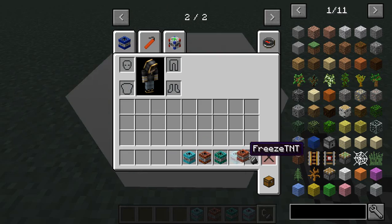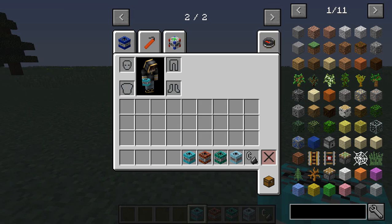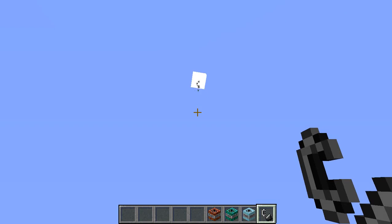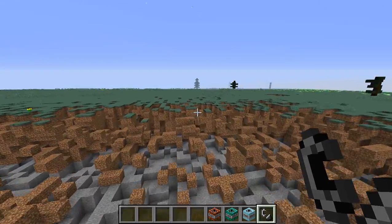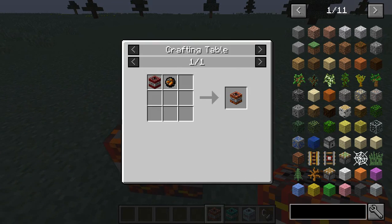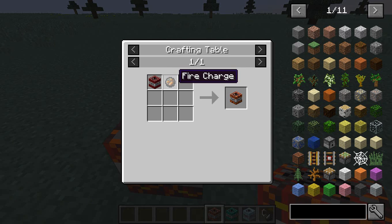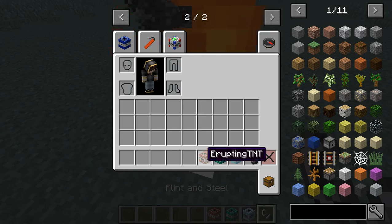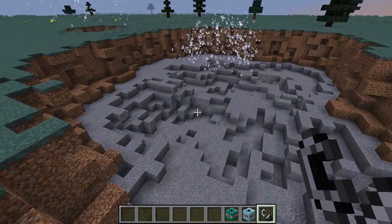Multiplying TNT — you need bone meal, made by putting bones in the crafting table, four gold, a x5 TNT, and bone meal to make the Multiplying TNT. So here we go. That wasn't very multiplying. Cubic TNT — you need cobblestone around a x5 TNT to make the Cubic TNT. Cool, it just makes like a little cube around you. This is Floating TNT — you need a feather and a x20 TNT to craft it, and it's really deadly apparently, even though it floats up into the air.